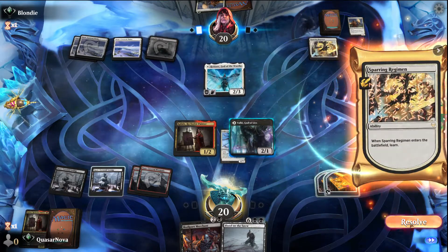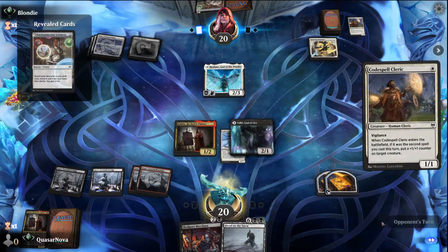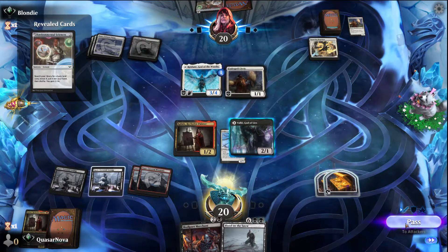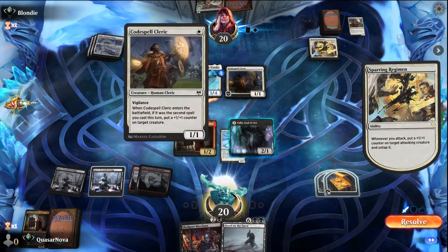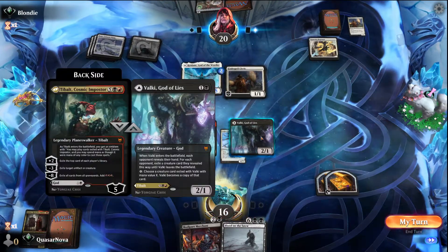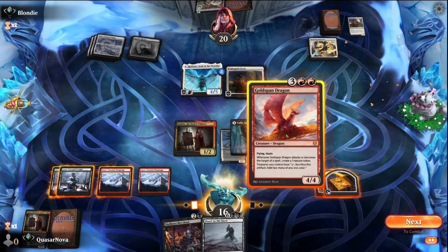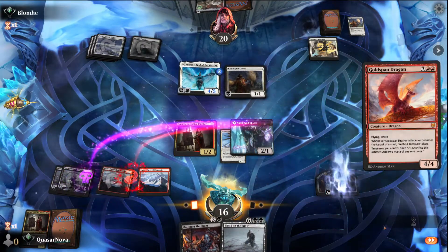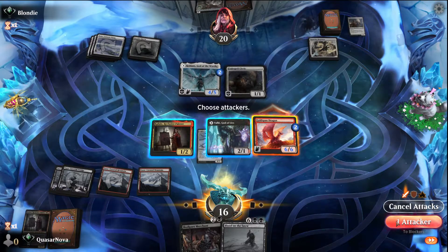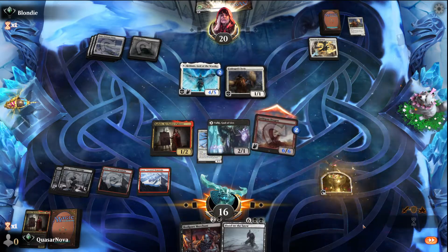Sparring Regimen sucks a bit but it's fine. Now it might not be worth it to pay for the Legion Angel now because this is already a four-five, but that is exactly what we were looking for. Let's go ahead and make this a six-six and I think I'm going to swing with it — yeah, let's go ahead and swing with it here. That'll give us a treasure.